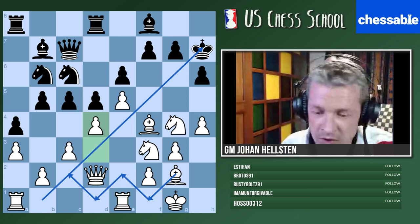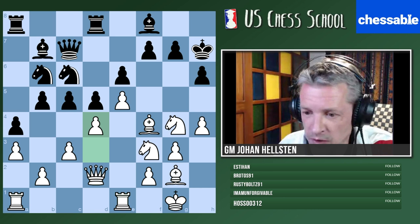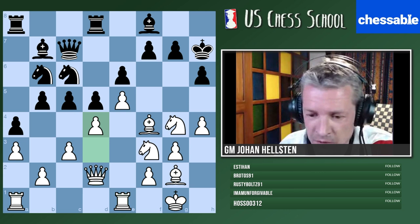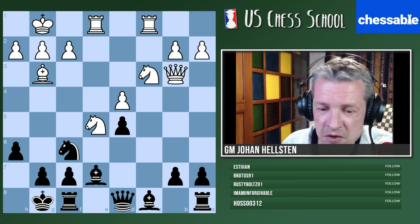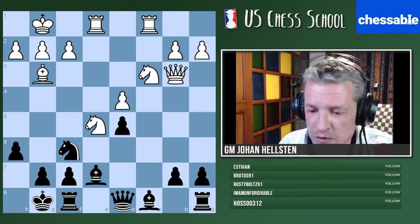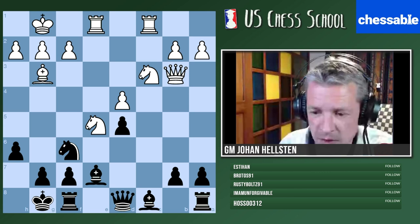Very nice play by Indian player Divya — a pity she lost her internet connection, a complete nightmare. Let's continue with another example. We go back to 1987 — a game between Pinter with white and Nikolic with black. Nikolic is a very strong grandmaster from Bosnia, very strong in technical positions. You're playing with the black pieces — white is fairly active here. I'll ask you for two moves on this one.